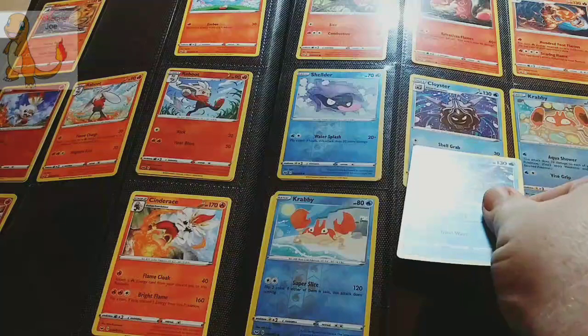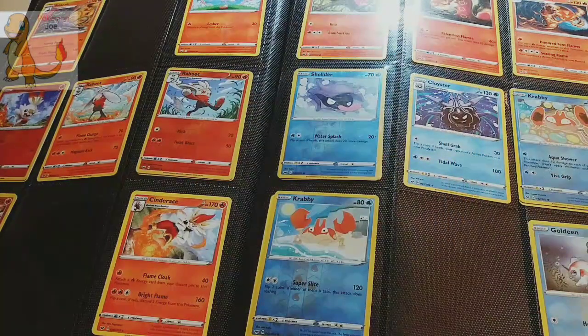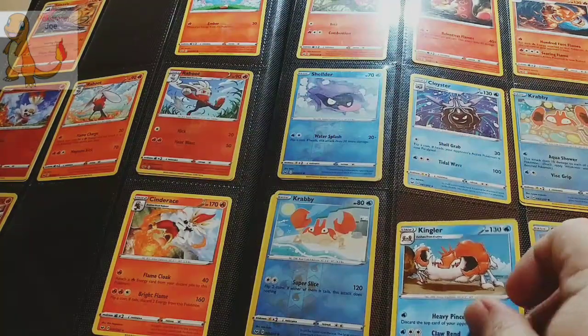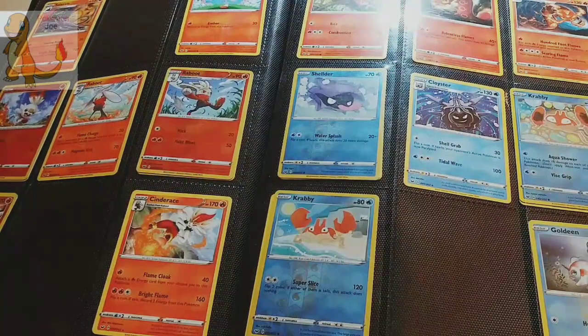The next one is Cloyster, which we already have, so we do not need to be adding him to the binder. Next up we have Kingler. We need Kingler, but this did not come from a Dollar Tree pack, so I'm just going to set it to the side and we'll add that to the back of the binder.